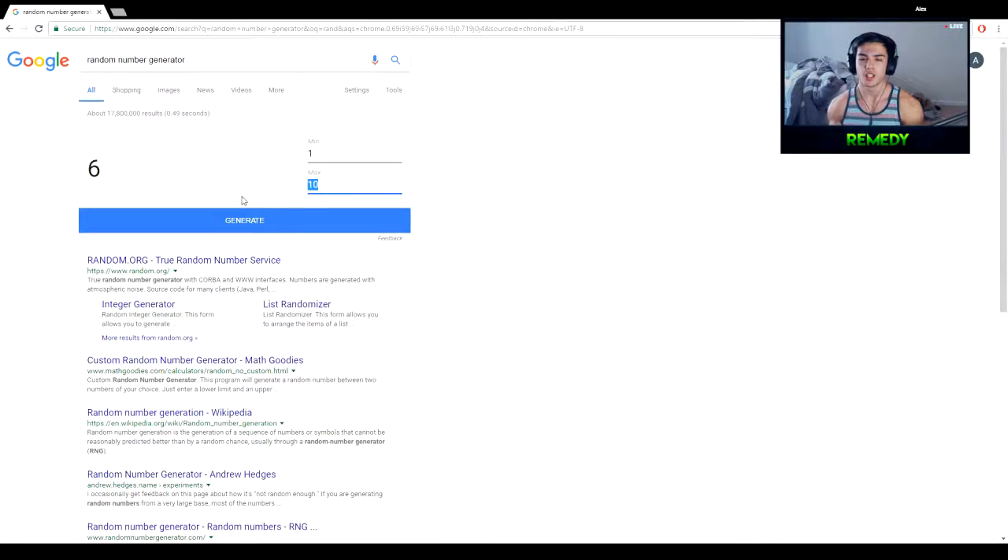There's submachine gun, sniper, shotgun, and light machine gun. We're generating one through five to see what class we get — and it's four, so we're going to be using a shotgun, which I really do not want to use. There are three shotguns and I don't have one of them unlocked, but I could always buy it.